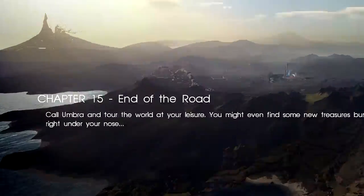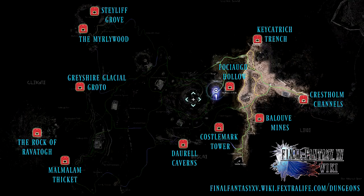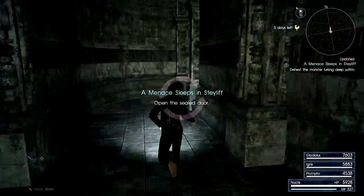First of all, you need to be in chapter 15, complete all the dungeons, and grab the key head for Yzma to open the locked door dungeons. Once you have the key, head to Stealth Grove and enter the end game dungeon.